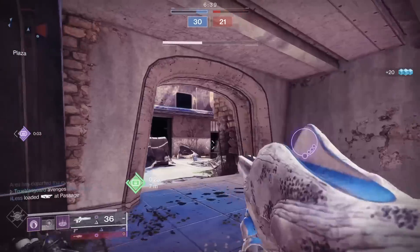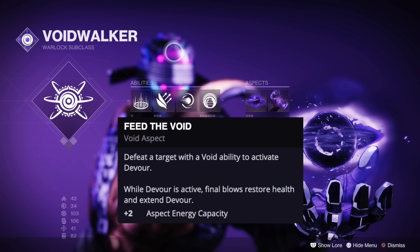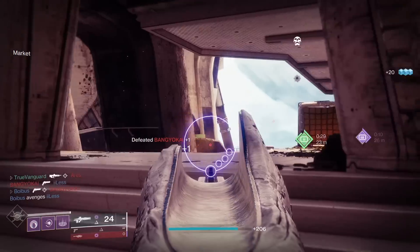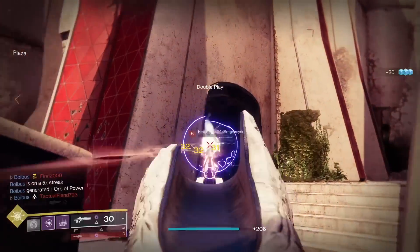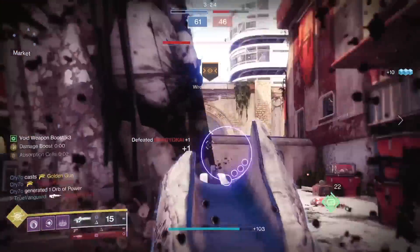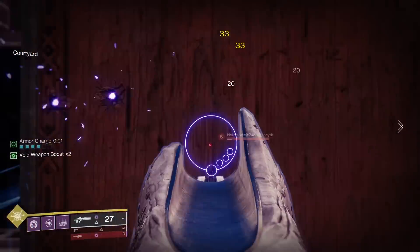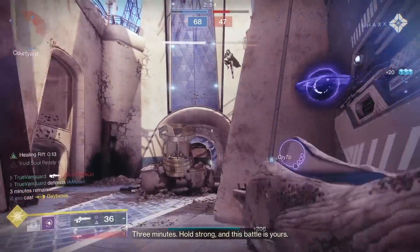For the full Voidwalker build, you can see on screen here, moving left to right: Vortex Nova Bomb for our super, Healing Rift, Burst Glide, Pocket Singularity, Suppressor Grenades, and for the Aspects it's Child of the Old Gods and Feed the Void. Devour is a very useful ability when your entire build is about kill chaining — you'll want to stay in the fight and not have to leave and heal up while your buff timers expire. For Fragments, I'm running Echo of Expulsion, which is the old Destiny 1 ability Bloom, and also bumps up our Intellect so we can get Mantle of Battle Harmony charged faster. Then Echo of Instability for extra Strength to throw more singularities and apply more volatile debuffs — it'll also give us volatile rounds if we get grenade kills, which we can leech to charge the Collective Obligation. Next, Echo of Starvation to give us Devour whenever we pick up an Orb of Power. And lastly, Echo of Dilation for extra Mobility and Intellect, and the Enhanced Radar can be quite helpful too.